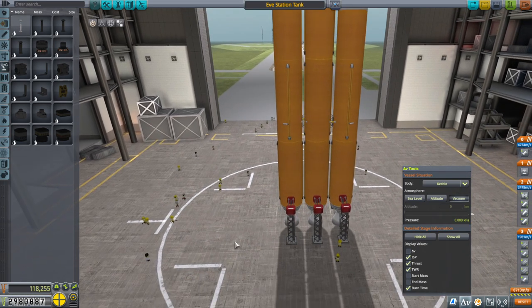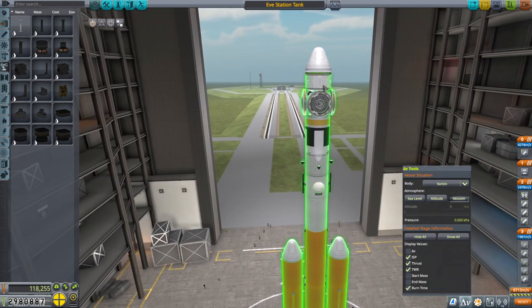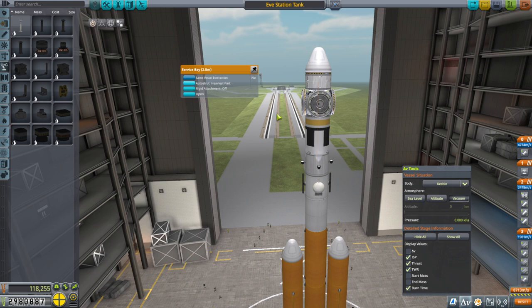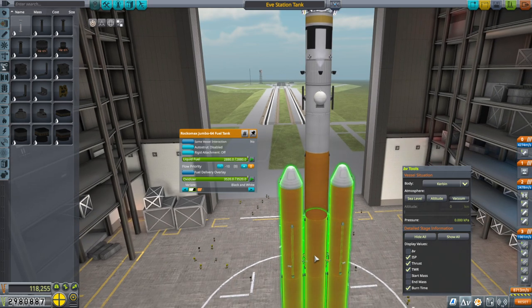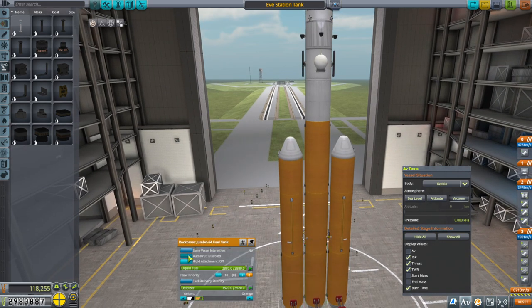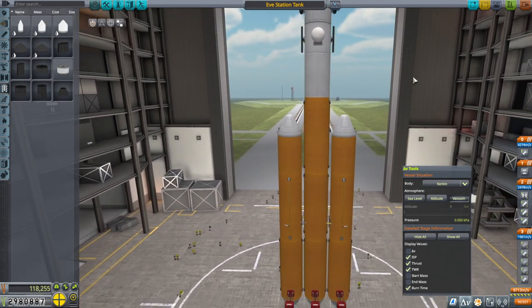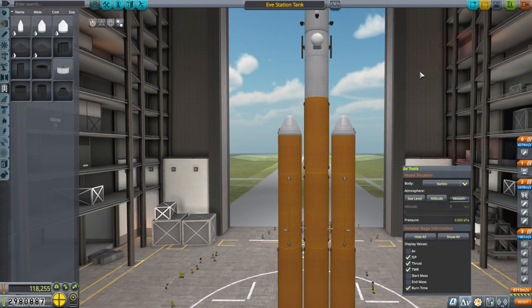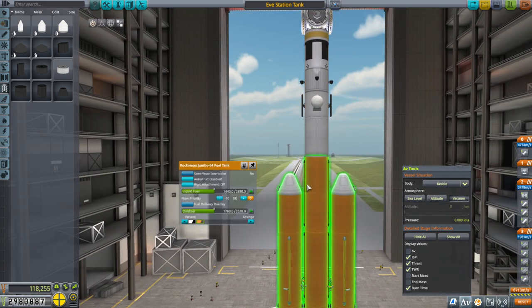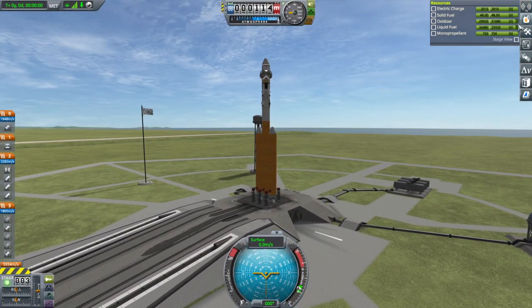Do we think that the mainsails can control this this time? Last time we sure needed auto-strutting, so I'm going to go heaviest part here. They're all jumbo fuel tanks. To root part — it's tall and it feels wiggly. But it didn't actually kill the last thing we launched on this mainsail heavy, so maybe it'll work out again. It's not immediately wiggling, so that's good.